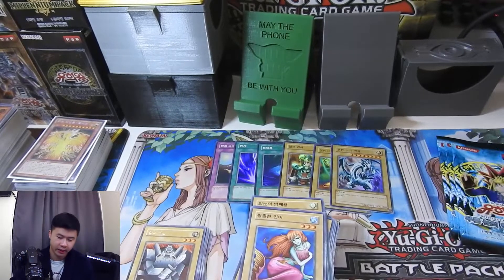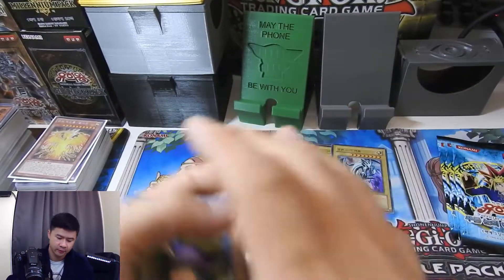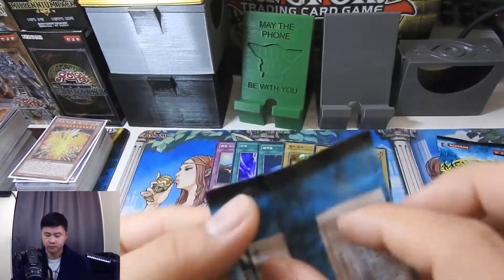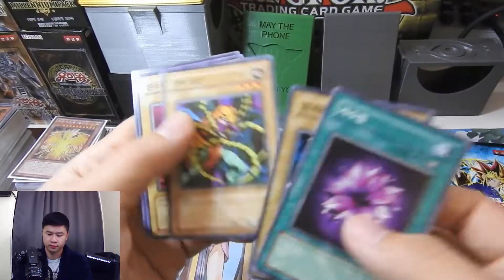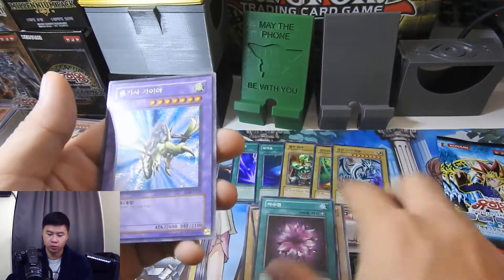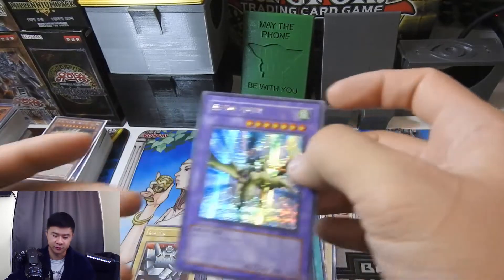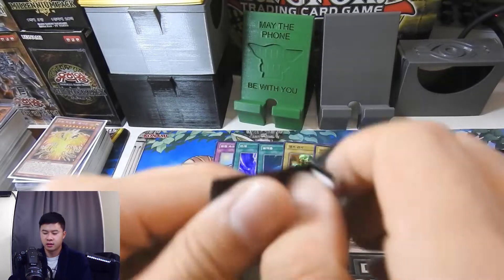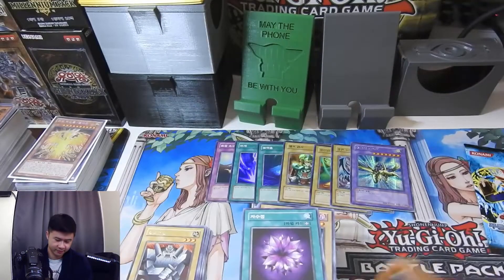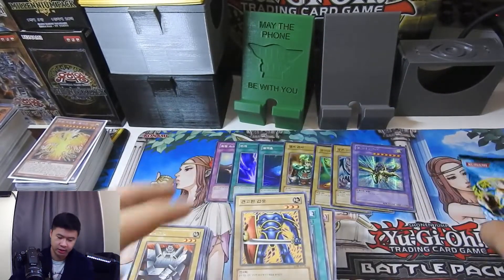We are down to four packs. One more holo would be nice, but if I don't get one that's fine because I already have my boy. Oh wow — this is the best, man. Gaia the Dragon Champion — mint, fresh from the pack, secret rare! It's my lucky day guys, it's my lucky day.